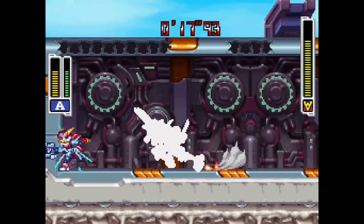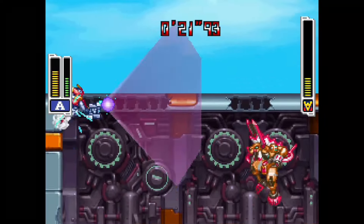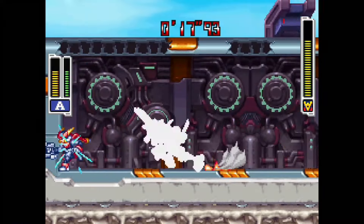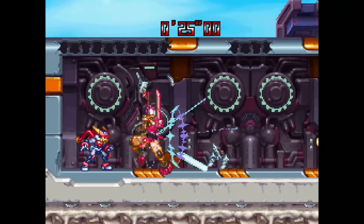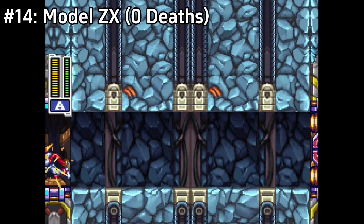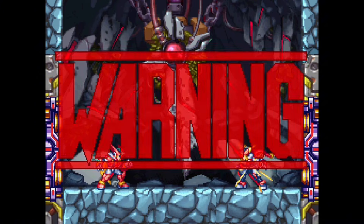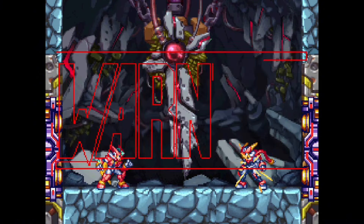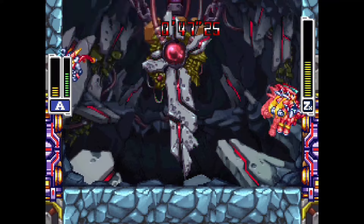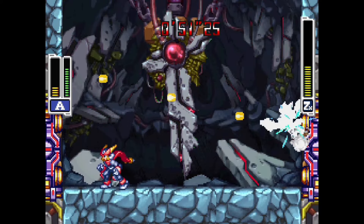Buckfire will shoot three flaming arrows: one going straight, one going up diagonally, and one going down diagonally — get under the middle one. Buckfire will also launch his arm blades as spinning tomahawks — two of them, one on each side, flying in triangles before going back to him. Either stay away if you're far, or jump over the tomahawk as it's going back to him. While it can be hard to take him down without taking damage, the fight itself isn't anything to worry about.